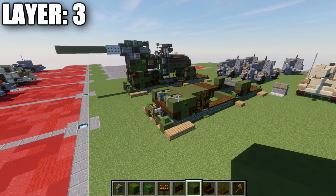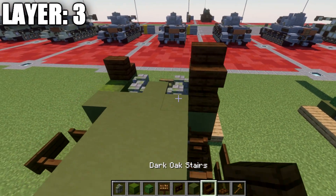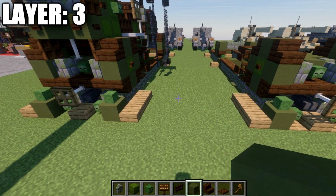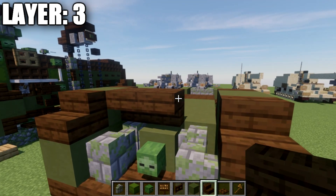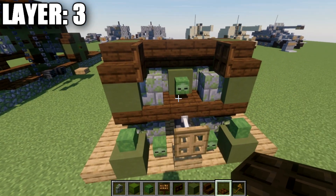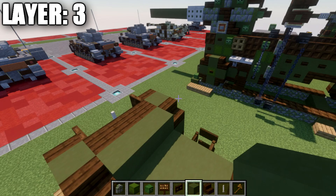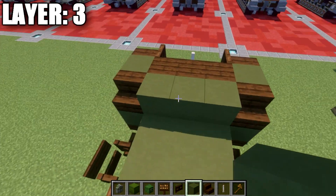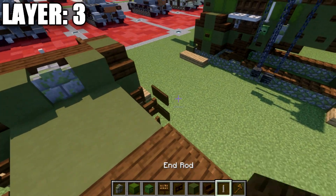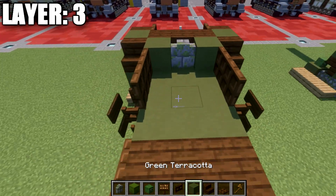For layer three: place a dark oak wood stair on top of these two green terracotta blocks at the front. Place a green terracotta block back from the stair, then dark oak wood stairs on both sides. Place a row of three upside-down dark oak wood stairs between those green terracotta blocks. Place a dark oak wood trap door on the sides of these stairs, opened up to cover the side from the outside. In the center, place an end rod on top of this green zombie head.